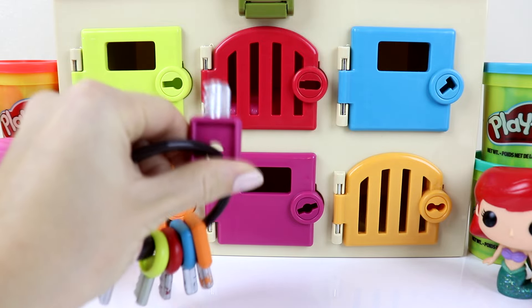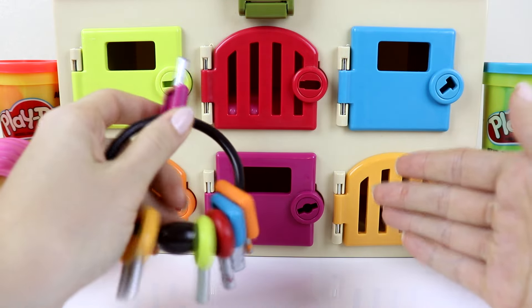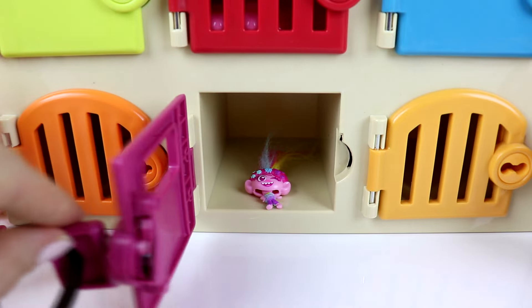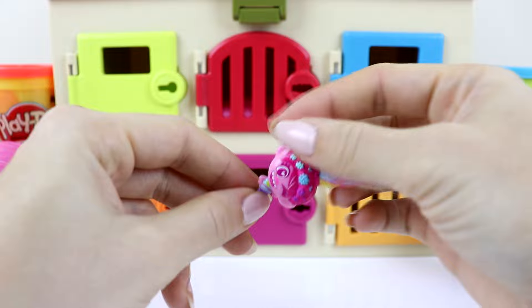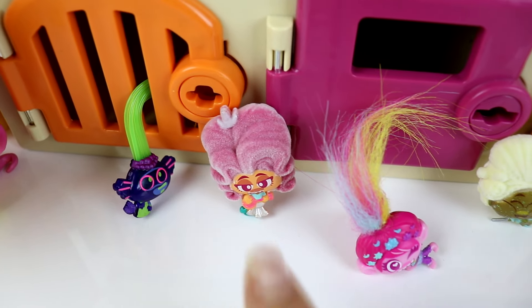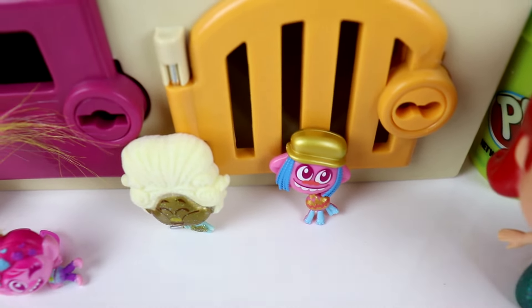Alright guys, we have one last key and that's the purple key. We only have this door left to open, so this must be the purple door — which troll are we still missing? Look who it is — it's Poppy! If you guys guessed Poppy, give this video a big thumbs up. She's winking and she's got rainbow hair, she just looks so cute. So we rescued Trollex from Techno World, Delta Dawn from Country World, Poppy from Pop World, Trollzart from Classical World, and Cooper from the Funk Family.